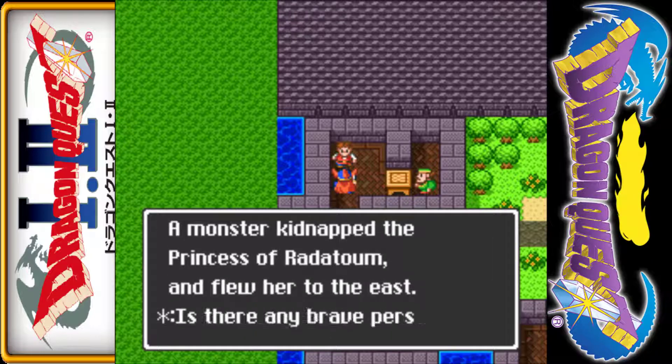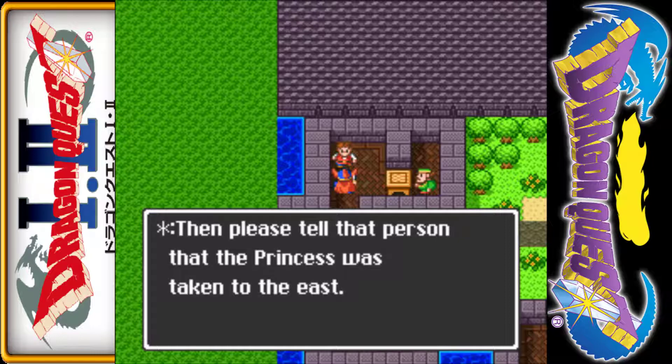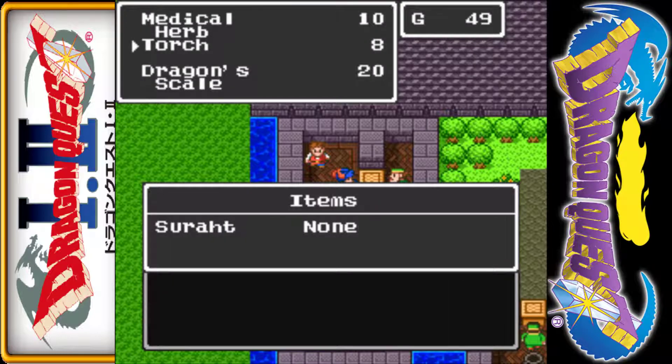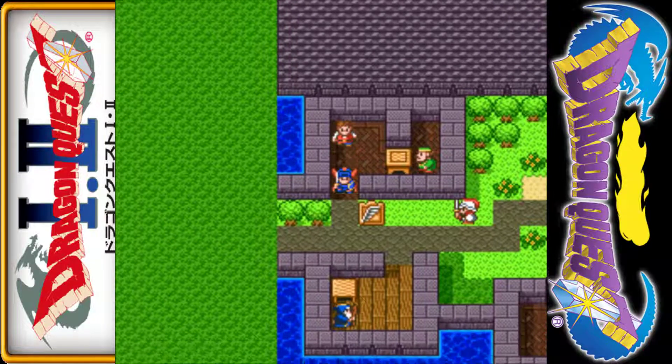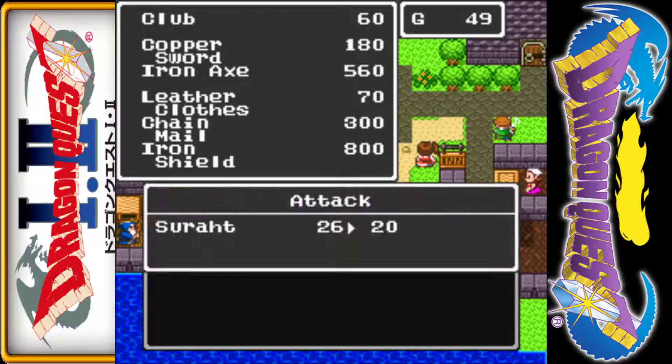Monster kidnap the princess, lure to the east — sure, thanks buddy. So what do we have for items? Not much, there's not much here worth looking at. But if we look here — club, copper sword, and iron axe is an increase. There's a good shield right here and better armor, which we will probably want for our journey to the east. Part of that journey means crossing a bridge — oddly enough, that bridge is not a huge difficulty spike, but it does kind of weed out most of the slimes and stuff you would typically run into.